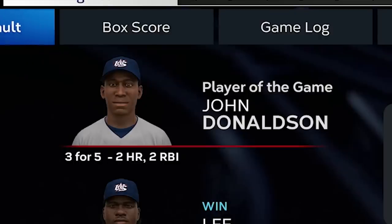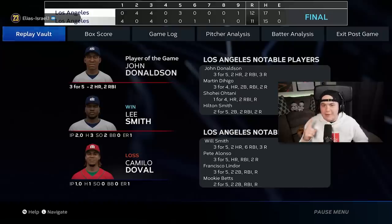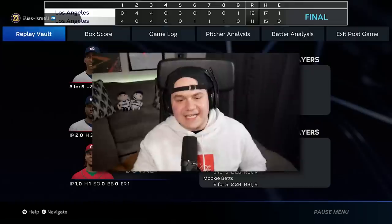John Donaldson played the game of his life with two home runs. Martin Dehigo — three for four with a home run and a double. Rube Foster may have allowed eight runs, but he got us some big outs as well. This team is electric. See you next week.